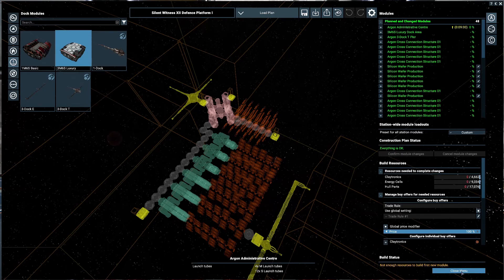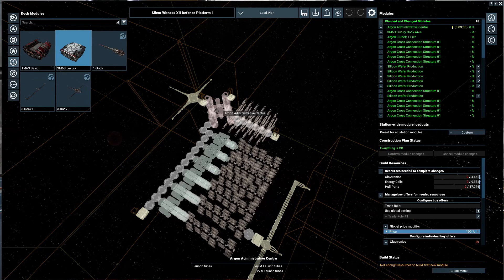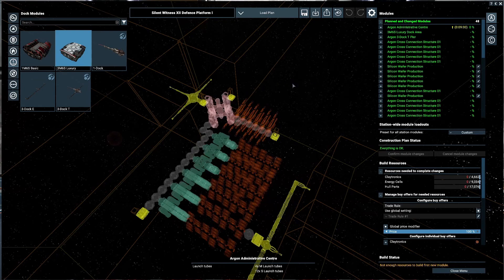And that's it for a silicon wafer factory. All you need is storage, energy, and a silicon wafer module. The reason I put an administrative unit in here is because I want to claim this sector.